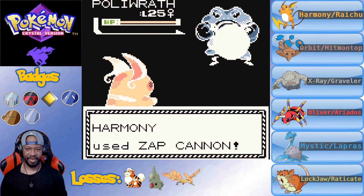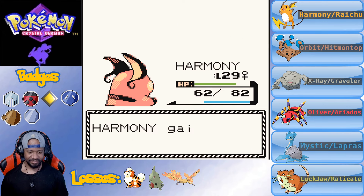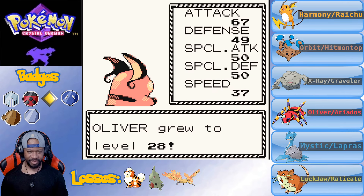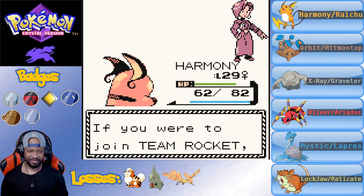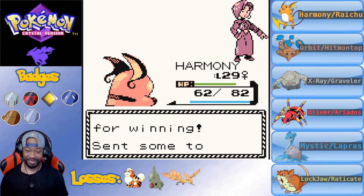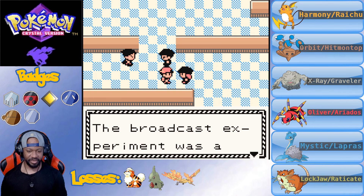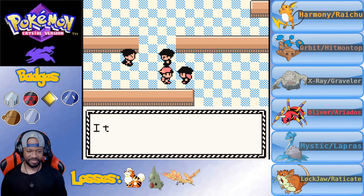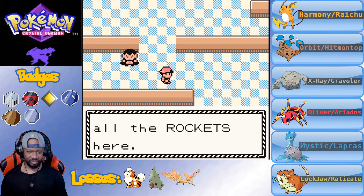Let's try a Zap Cannon. Hold that, Poliwhirl - out of there. Oliver levels up to 28. The executive says I'm really strong and offers me a spot in Team Rocket - that's what I'm trying to do! Tell Giovanni to spread the word. The hideout is done for, but the broadcast experiment was a total success - they have much bigger plans.